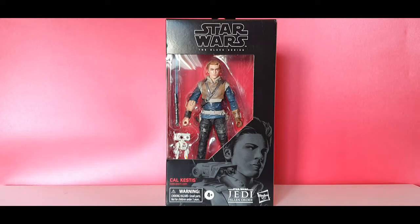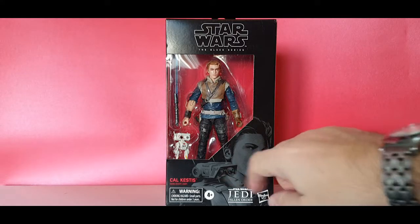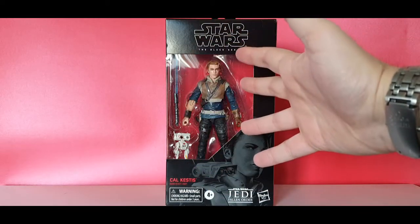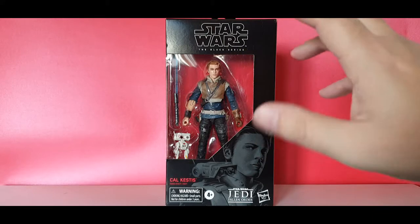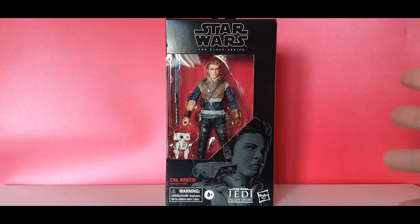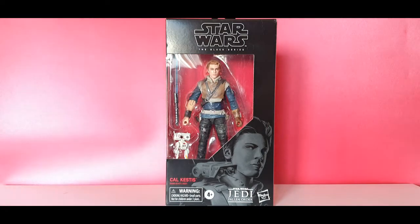Here he is with his pencil drawing, with his little droid BD-1, which we see in the window display. We've got his lightsaber and the main figure himself. I really like the outfit and the costume — it's very Star Wars, with a kind of urban, rebel look and a worn, torn quality to it.